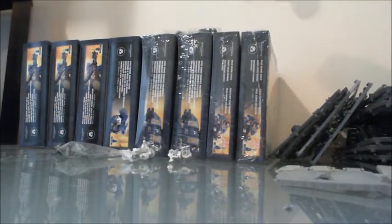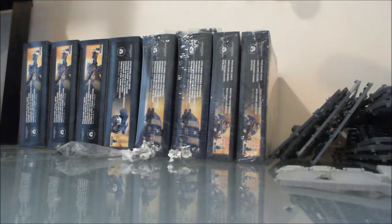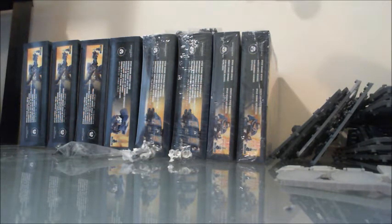Starting from left to right, we see four boxes of Space Marines, two Venerable Dreadnoughts, and two groups of Scouts. Let's start there — I'm going to start with the Venerable Dreadnoughts because I don't want to forget anything.